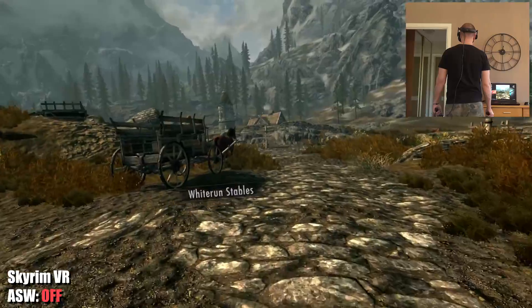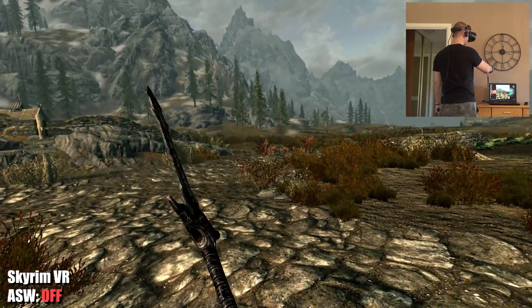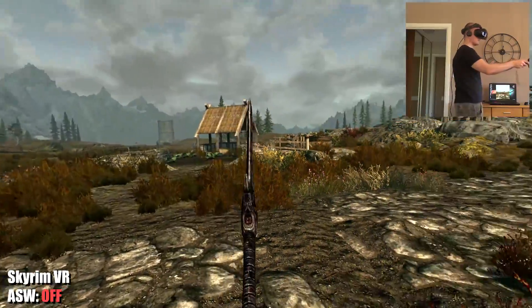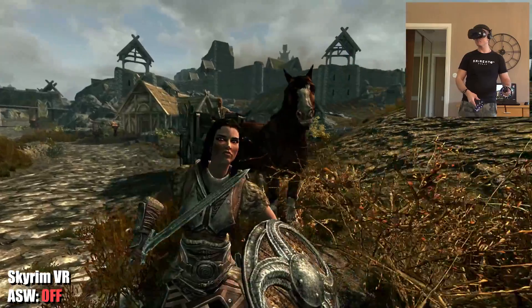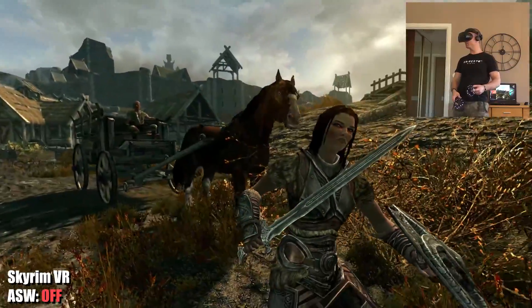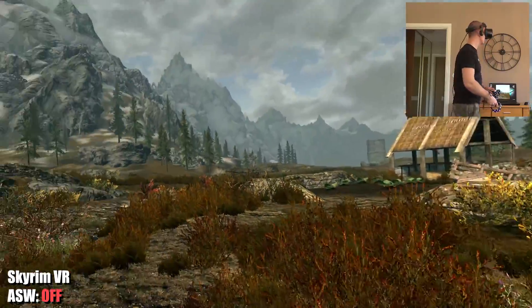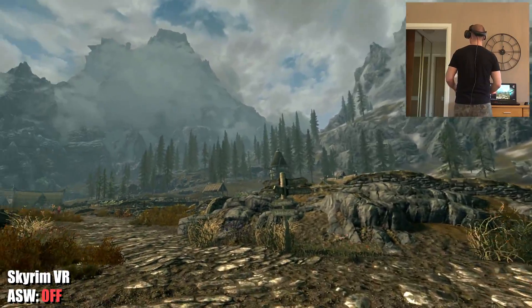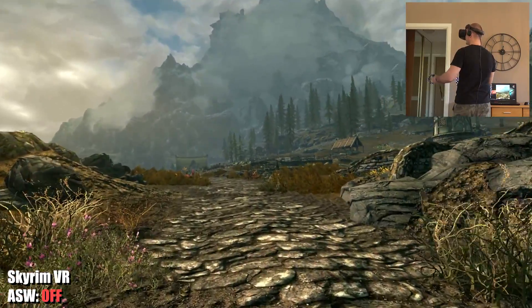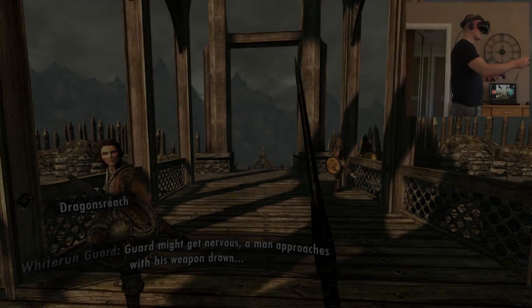Going outside is almost the same performance — maybe a little bit better, but I can still see that everything around me is stuttery. While strafing side to side next to Lydia, she is very stuttery and the image is not butter smooth — except when I just turn my head. So let's enable the new asynchronous space warping reprojection and see if we can spot a difference.